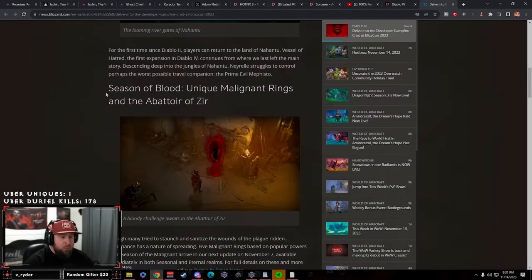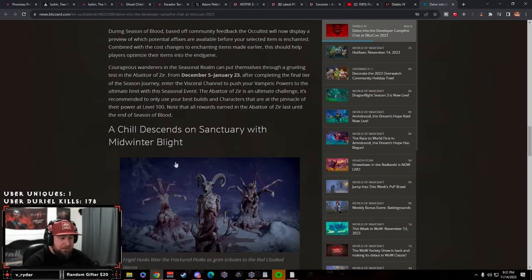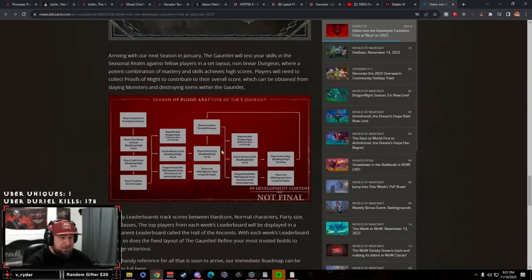So what is the Avatar of Zeer? The Avatar of Zeer is the new pinnacle boss coming next month during the seasonal event. We're going to have the new journey for the Avatar of Zeer and we'll be able to fight him non-stop repeatedly as an increasing challenge for our characters. The very first level that you fight Zeer at is nightmare dungeon level 100, and it continually gets harder the higher you climb.